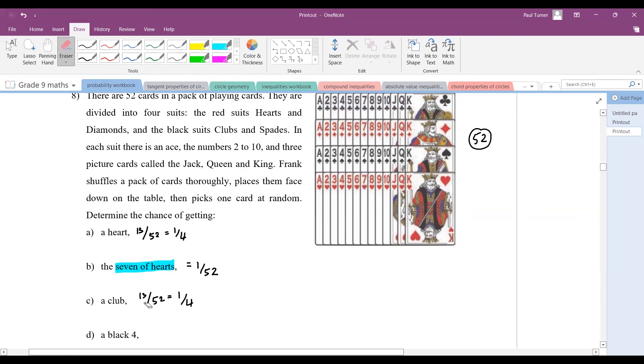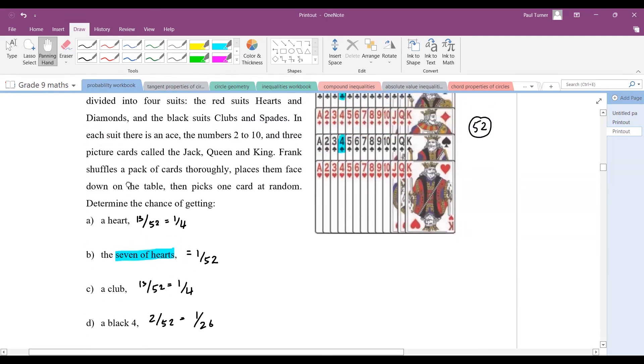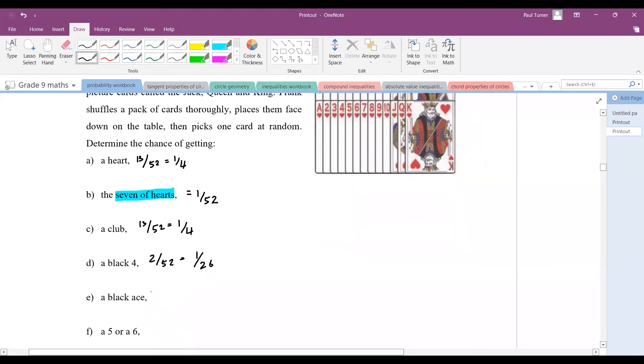The next question: a black four. How many black fours are there? There's a four of clubs and the four of spades — so that's two cards out of 52, which simplifies to one out of 26. A black ace: there's a black ace here and here, so similar to the black four, that's also 2 out of 52, which is one out of 26.